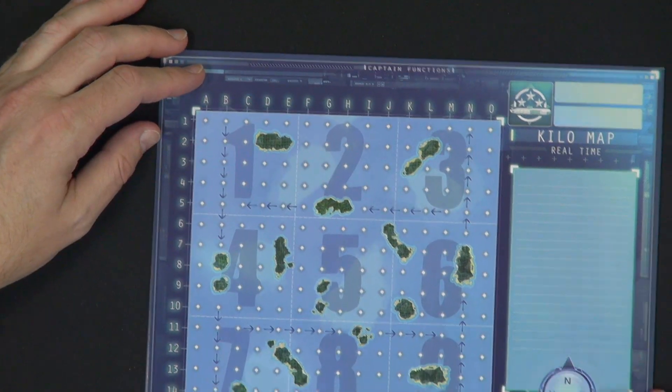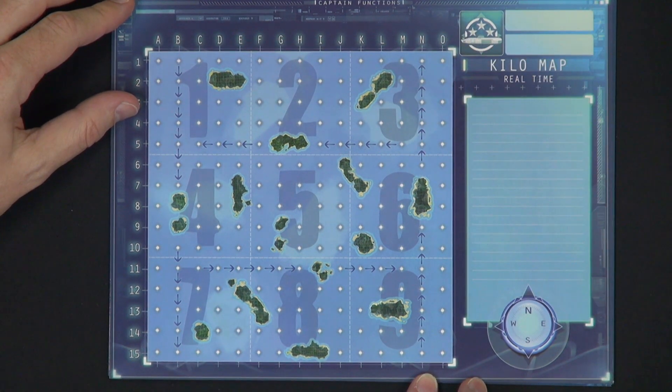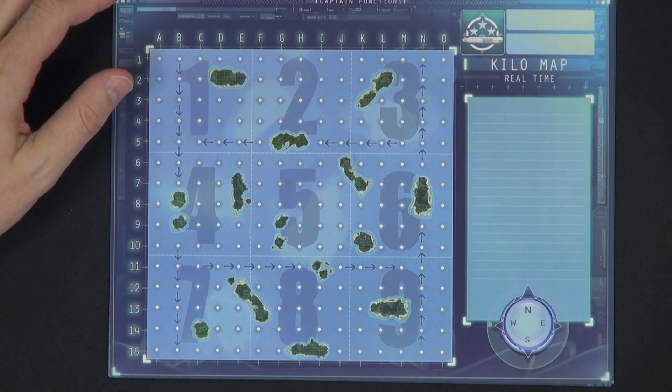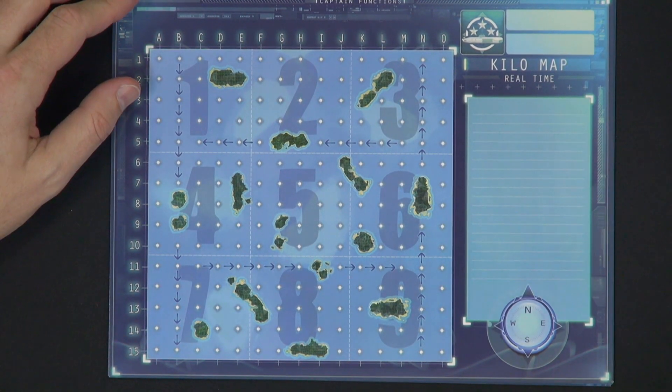All of them have some special things happening. The first one, the Kilomap, adds currents. Basically when you move along the arrows, you actually move twice in one single movement. And you cannot go the opposite way from the current. It adds some tricky things.